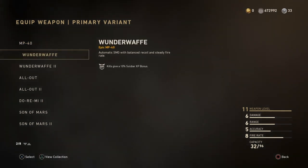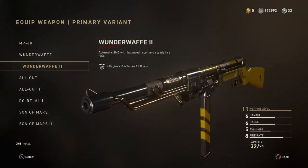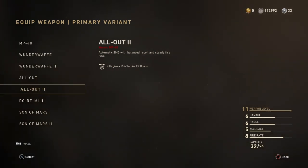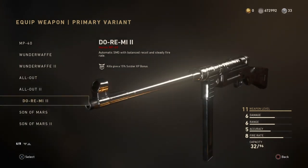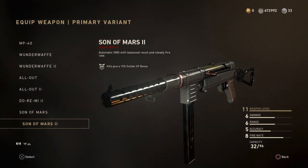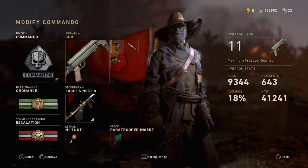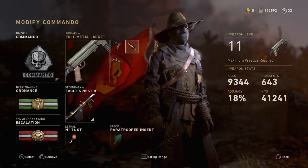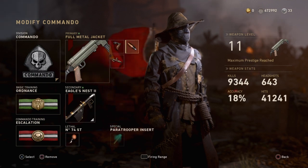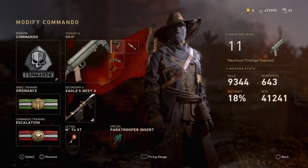There are a couple of MP40s. The first one — the Wunderwaft — does have good iron sights, but the others have that little circular sight that impedes your vision. So I usually use the Sun of Mars, which is the one we're using right here. I use a grip, Full Metal Jacket FMJ, and advanced rifling.